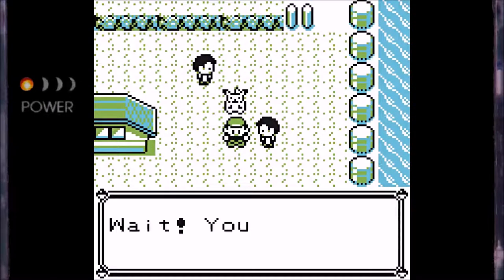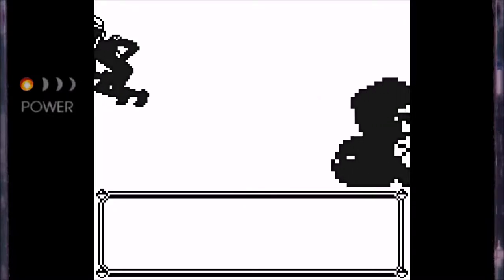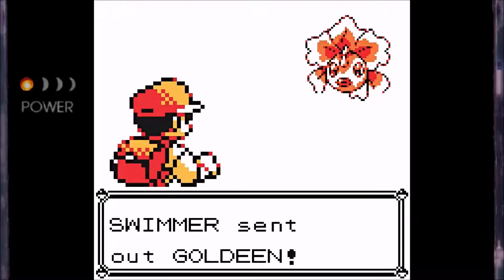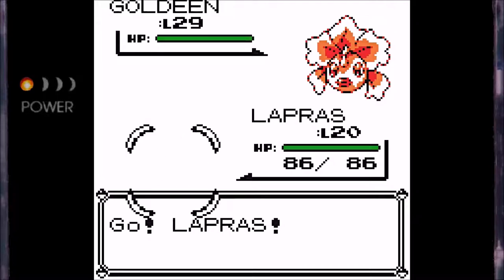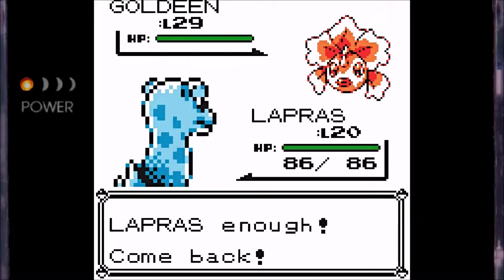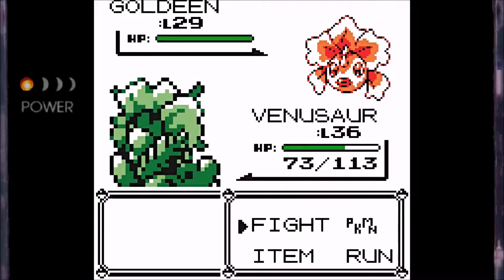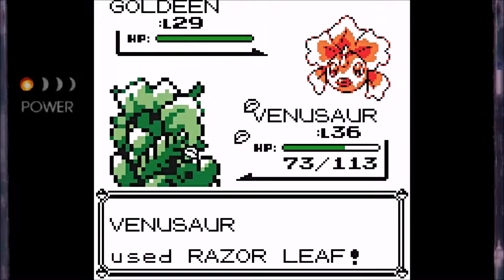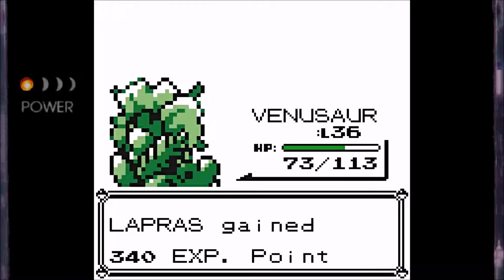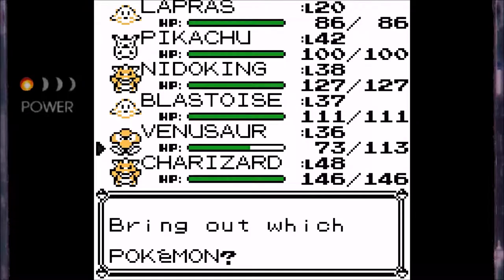Anyway, trainer number two right here. This route has 10 trainers in total, I believe, and none of them are going to be particularly difficult. This route's probably just going to take us a while just because I really want to get Lapras's level up, because Lapras has the potential to be useful in the next gym we're going to be taking on, and I'm really hoping we can get it to a point where it'll be able to hold its own at least a little bit. So we're just going to Razor Leaf this Goldeen right here.